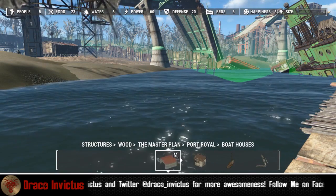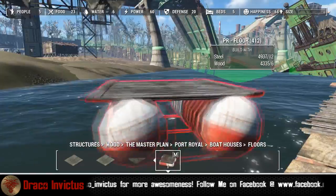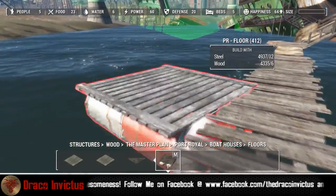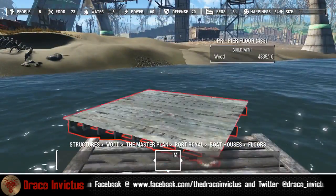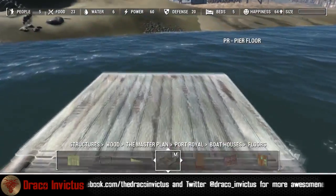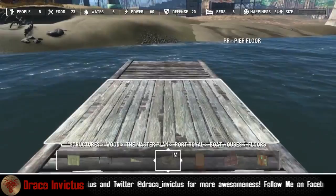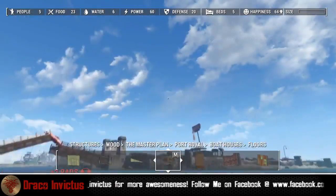In the Port Royal mod by Ethrion, he has these great water-based pieces. I'm going to be using that a lot. It all snaps to other pieces — his snap points are great. Everything works out really well. So I'm creating this pier that is essentially just going to be something to focus our water purifiers around.